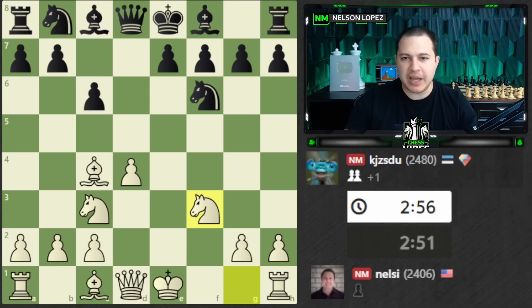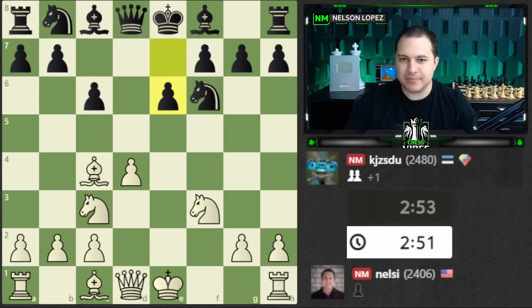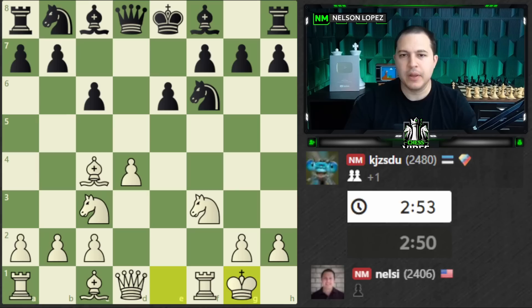Bishop G4 is a big mistake. The main move here is Bishop to F5. The other line sometimes people will play is E6, which is very passive — they're choosing to leave the Bishop stuck behind the pawn chain. It doesn't become a target, but the downside is you have a bad Bishop that's passive for most of the game.